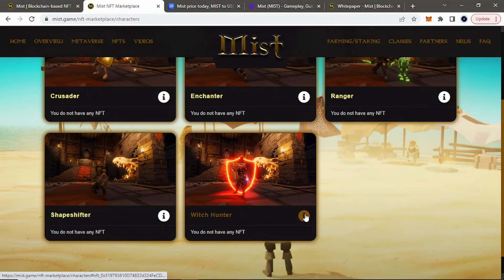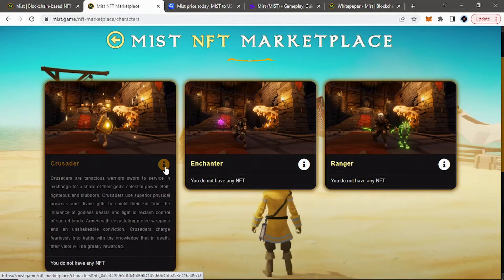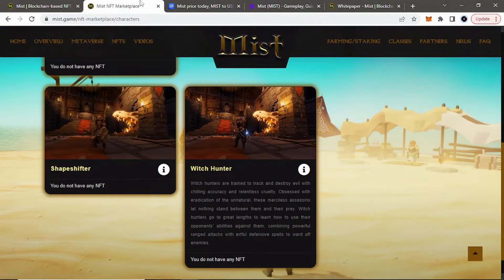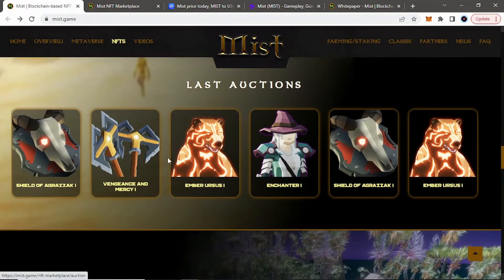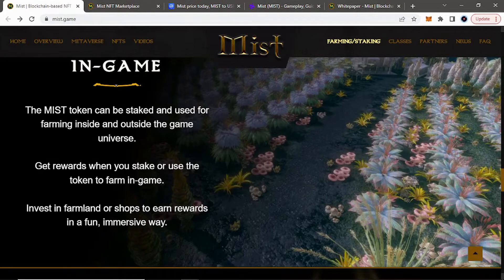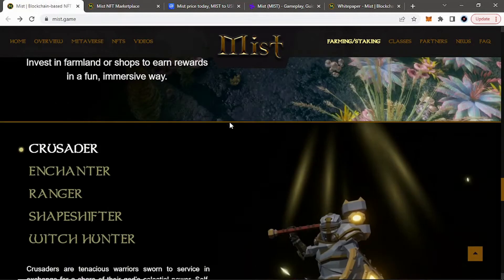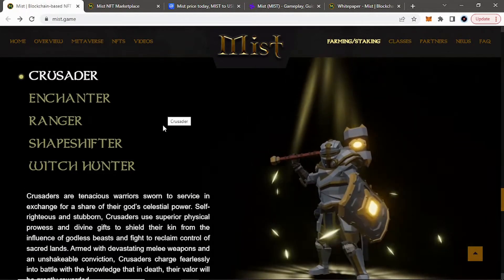You can scroll over these and it gives descriptions of the five different classes you can become in Myst, along with their little animations. You can be a Ranger, Enchanter, Crusader, Shapeshifter, or a Witch Hunter — those are the five different classes. And you can farm and stake in-game. When you have the Myst native token, it can be staked within the game, so you can get rewards or you can invest in farmland or shops, and if people use it, you'll get rewards just like the land and the dungeons.